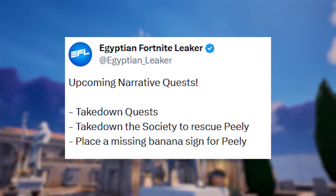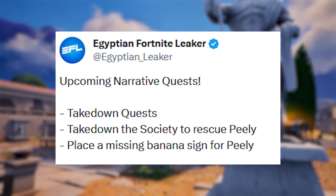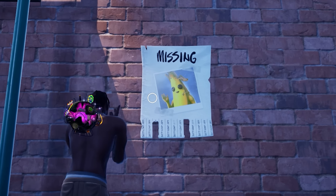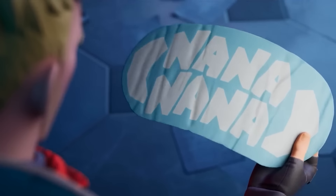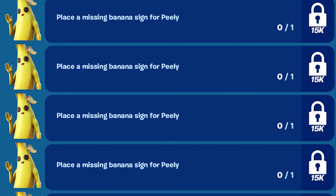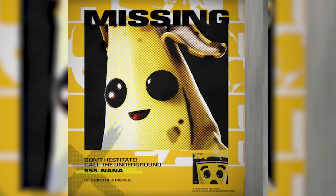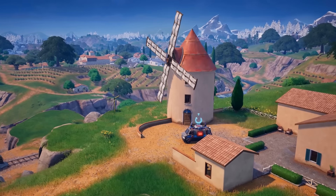The upcoming storyline narrative quest is the takedown quest - the takedown on the Society to rescue Pili, and Place a Missing Banana sign for Pili. I'll showcase all of the new storyline quests you'll need to complete. The missing Pili posters have been inside Chapter 5 since the beginning, but in our recent update we've received a brand new poster just added to the files. The Pili poster quest has 6 total quests tied into placing Missing Banana signs for Pili, correlated to the new posters we'll have to locate around the Fortnite Island.